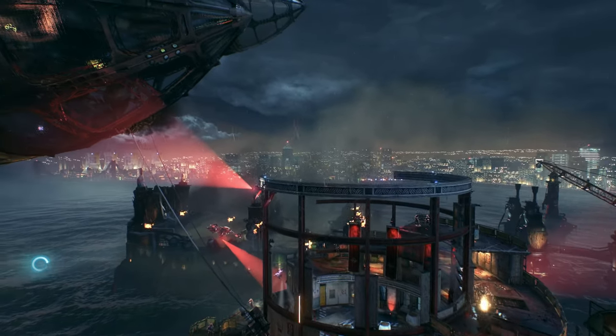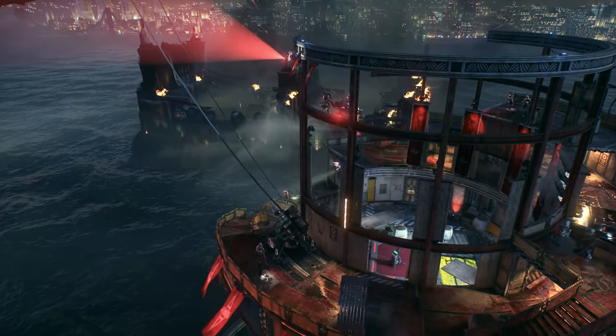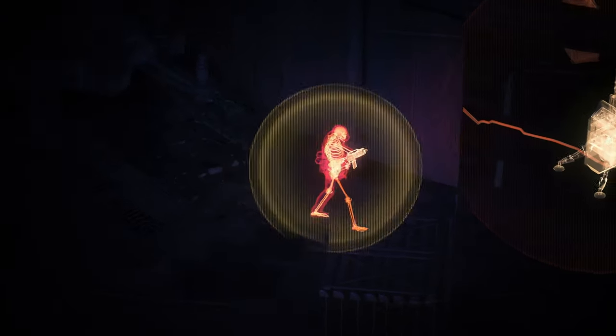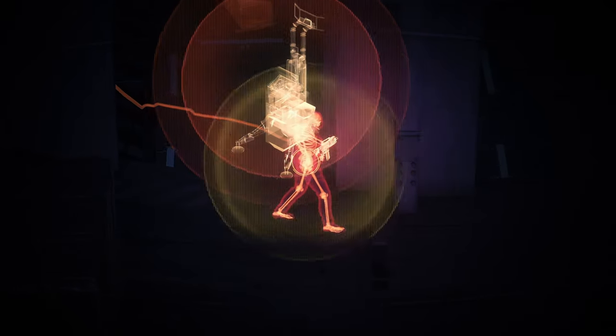The militia have captured Stagg's airship and set up a watchtower with sentry guns. Looks like it's controlled from that central command point — I need to take it out. That soldier is equipped with a device that can track my detective mode systems. If I use it for too long, he'll be able to pinpoint my location and alert the others.